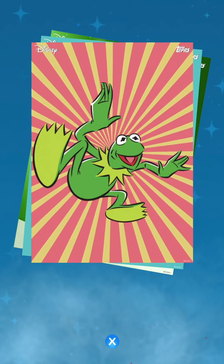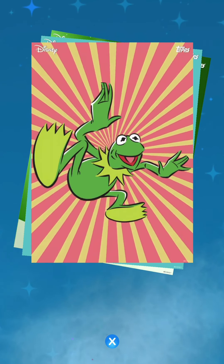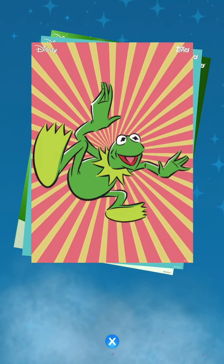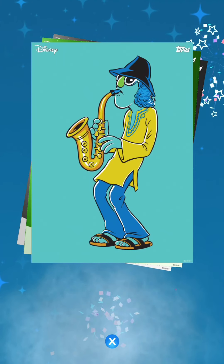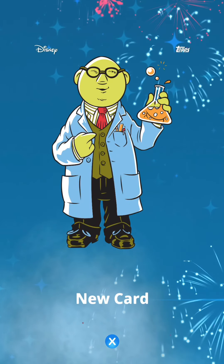Here's our motion card and we got Kermit — one of two characters that I know. This one is of Kermit and the sunburst motion actually rotates clockwise. I didn't think this is how the motion was going to go, so that's interesting to see. I'd like to see the back of the card when we have a chance.